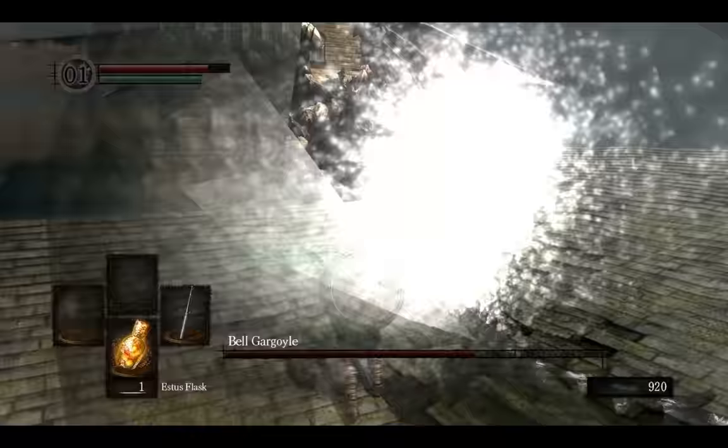Next one is a weapon from the Gargoyle's tail and it's called Gargoyle Tail Axe. It's pretty easy to get — just wait till he lands and run around him and cut his tail.